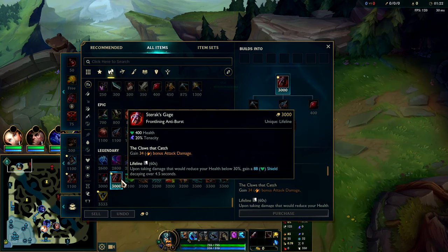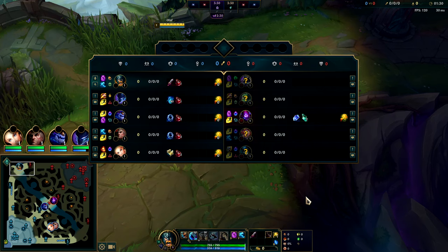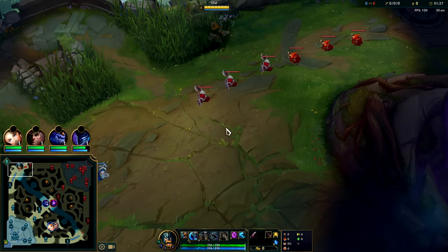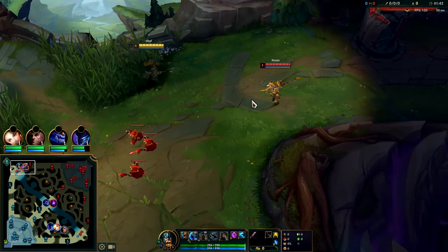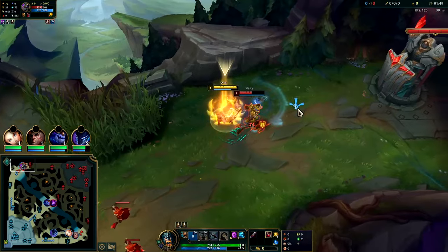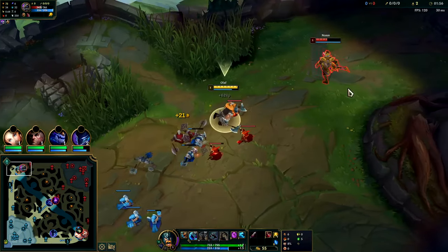So it will be Stridebreaker into Sundered Sky into Sterak's. Sterak's gives loads of health, AD, tenacity, and a fat shield when you pop low health — you want to survive at low health to maximize your damage output. For boots, typically on Olaf you're looking for Plated. Against their team we might go Merc Treads, we'll see. I'm going to cut this guy off from the wave, keep him off the minions if possible — he can't solo us at all.